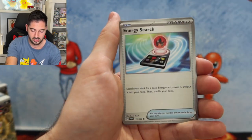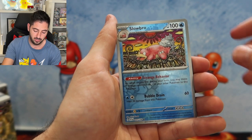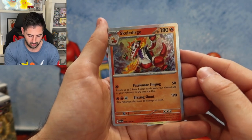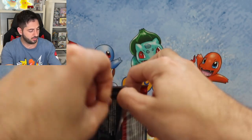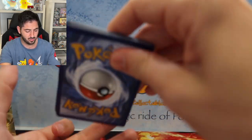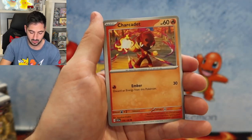Mastiff, Scooper, Meditite, Energy Search, Wugtrio, Judge, Floatzel, Slowbro Reverse, Starly Reverse, and a Skeledirge Holo. Last pack of the third box. We've still got a bucket load to get through. And if you have come this far, thank you so much for sticking around. I hope you do stick around for the giveaway, which is coming up shortly.